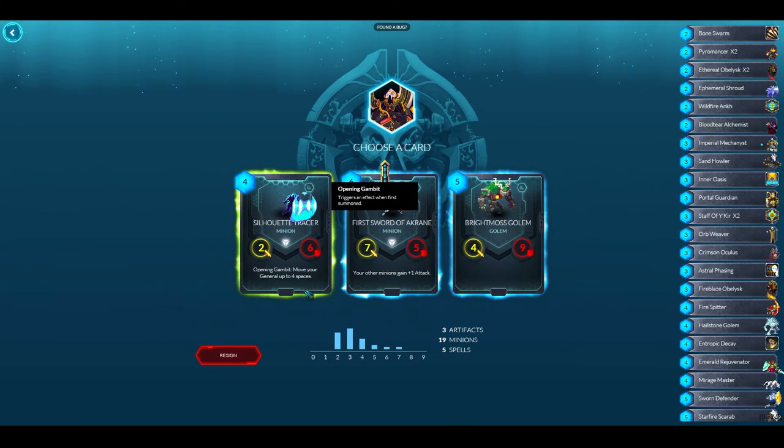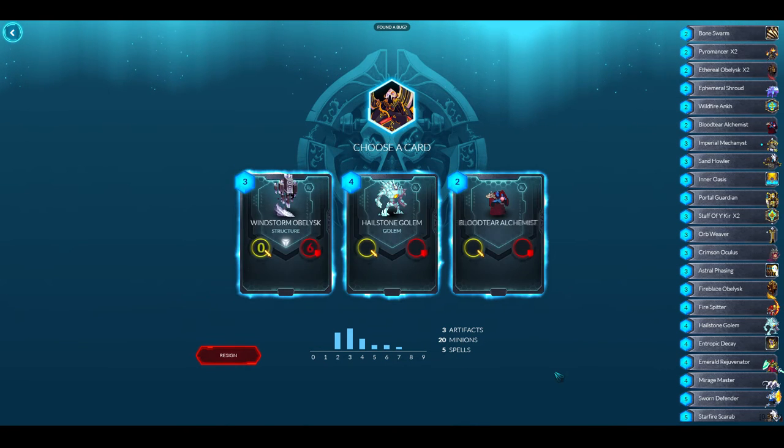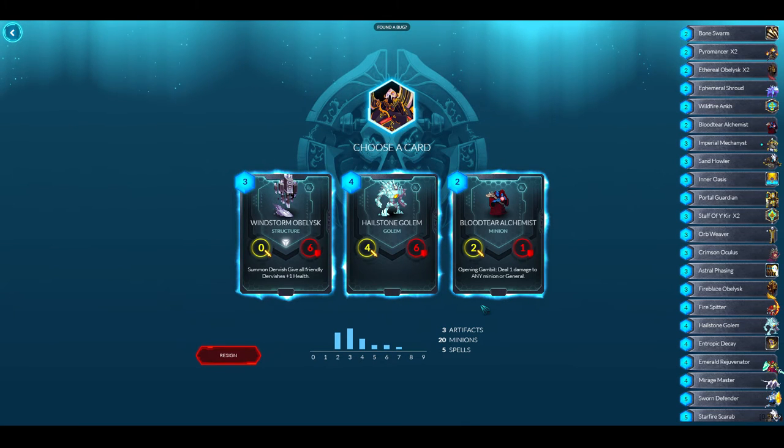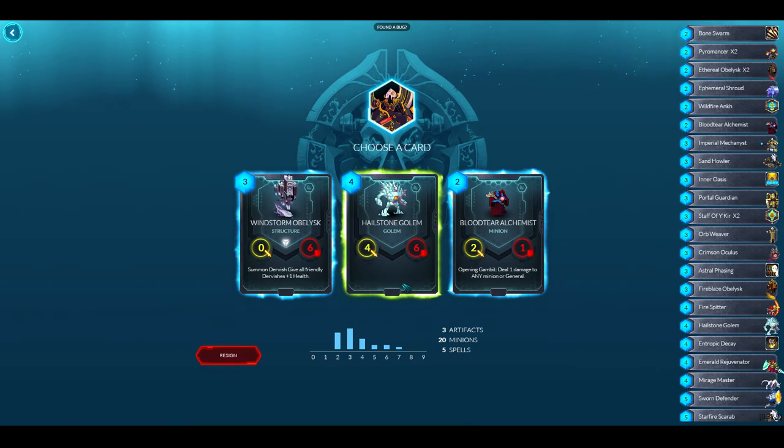Tracer moves your general up to four spaces and your minions gain plus one attack. Brightmoss Golem — your minions gain plus one attack. I'll take that. Another six-drop Windstorm Obelisk, a Hailstone Golem, and a Bloodtear Alchemist. I probably don't need another three-drop. The health buff doesn't matter much for dervishes since they go away anyway. I'll take the Hailstone Golem — I already have a lot of two-drops.